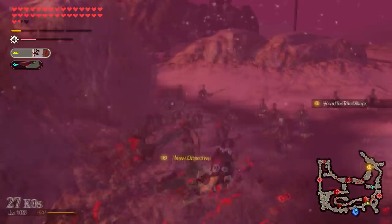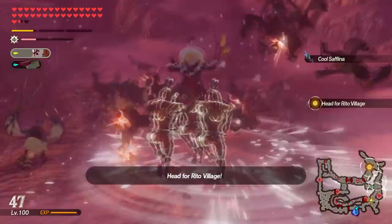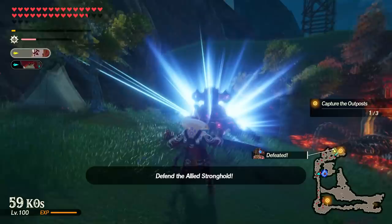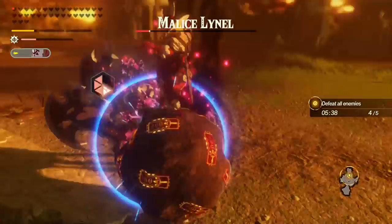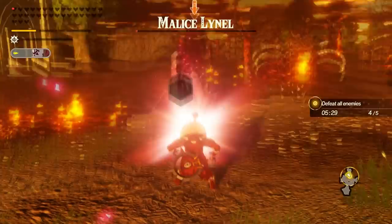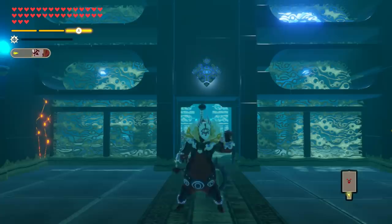Master Koga, the leader of the Yiga clan, would much rather spend his days having his followers do all the hard work while he lounges and snacks on bananas. However, the occurrence of a common enemy has driven him to the side of his former mortal enemies. In Hyrule Warriors Age of Calamity, Master Koga has a self-destructive playstyle that can be hard to come to grips with at first. However, once fully understood, Koga can quickly become one of the most powerful characters on your roster. Let's find out what this goofy yet surprisingly competent ninja is hiding.